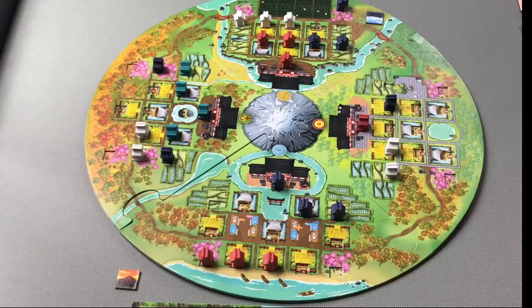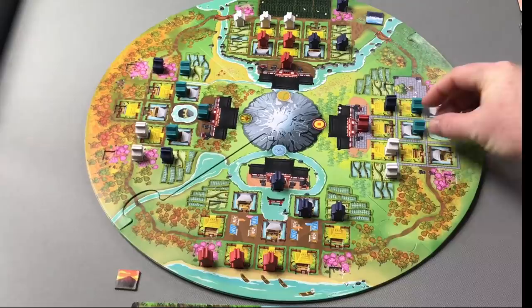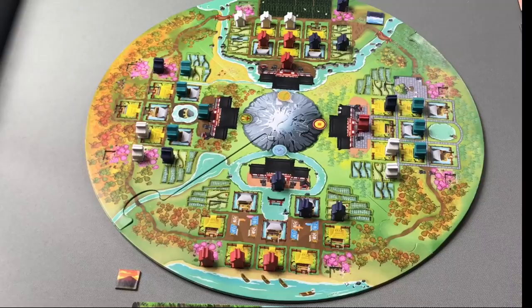Mizuchi takes her three actions, using all three to do basic add or remove shrines — adding to two huts and one stilt house. This completes a goal for her and gives her the wealthy village token. So now Mizuchi has one of the village tokens as well. Each village token is worth one VP at the end of the game, and a full set of four village tokens can be immediately cashed in for six points during the game.